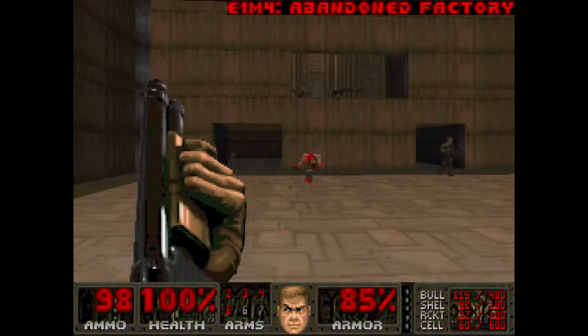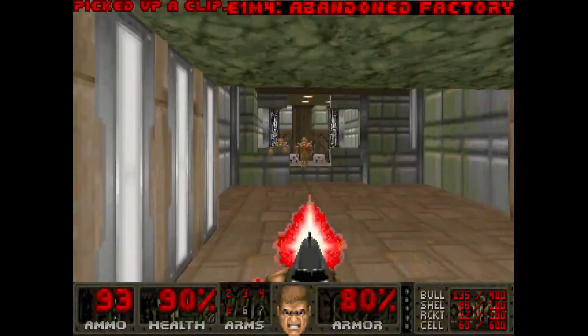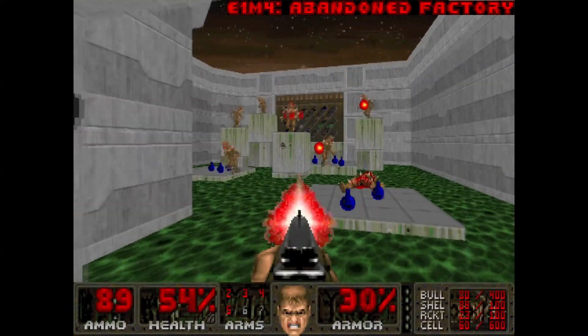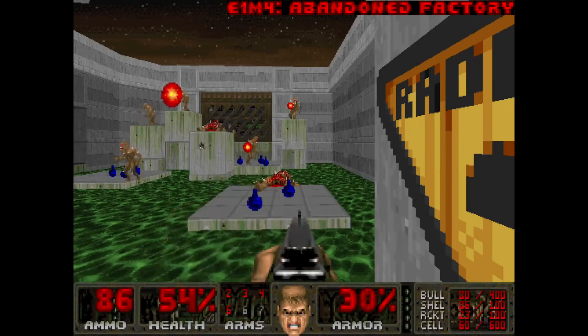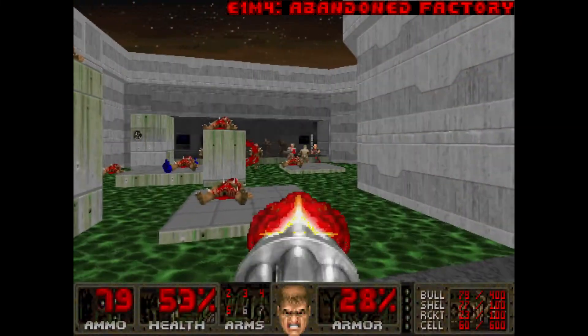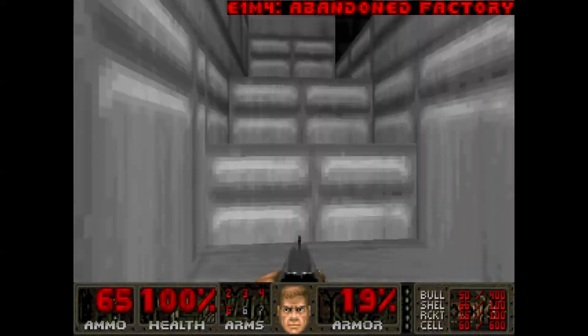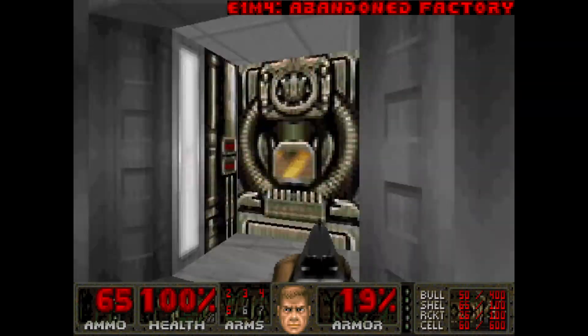E1M4, Abandoned Factory. There are a lot of brown wall textures here, and it is fairly labyrinthian, but it's otherwise very easy. This fight in the rooms with the toxic waste is very fun and intense, probably my favorite part of the map. This ambush is a good time to launch a rocket or two for some nice gibbage. My first time playing this map, I remember wandering around forever trying to find the exit, but it was actually here the whole time and I just passed it by a million times.